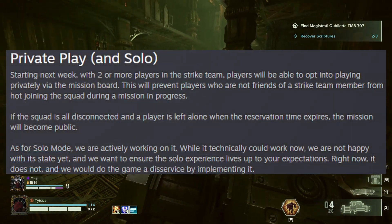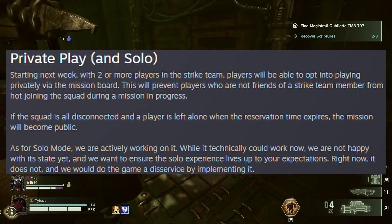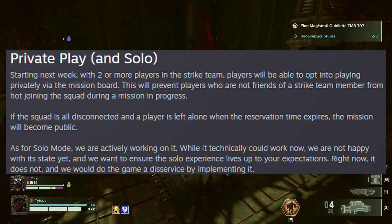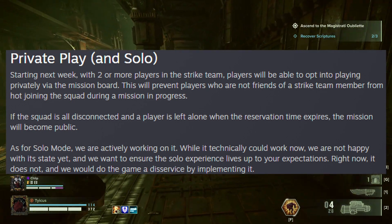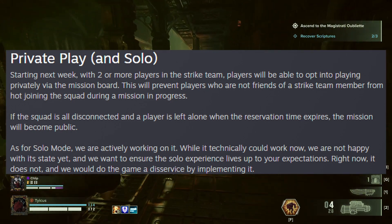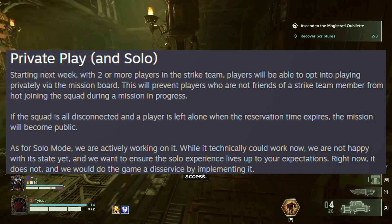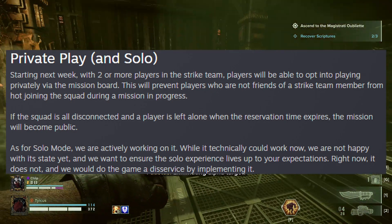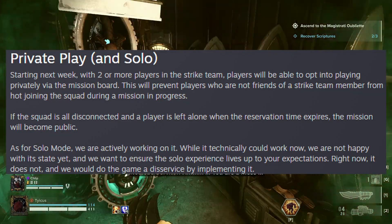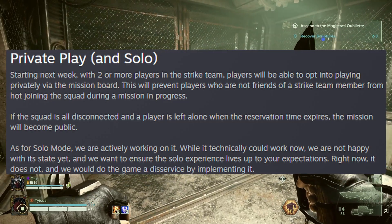Next up on the list is private sessions and solo play. Starting next week with two or more players in the strike team, players will be able to opt into playing privately via the mission board. This will prevent players who are not friends of a strike team member from hot joining the squad during a mission in progress. If the squad is all disconnected and a player is left alone when the reservation time expires, the mission will become public. As for solo mode, the devs are actively working on it. While it technically could work now, they are not happy with its state yet and want to ensure the solo experience lives up to player expectations, so they would do the game a disservice by implementing it now.